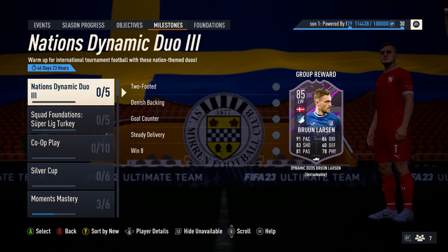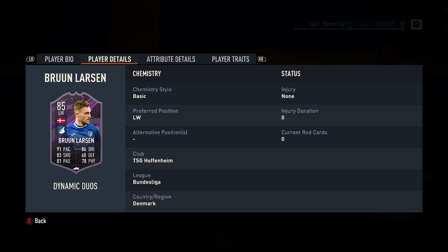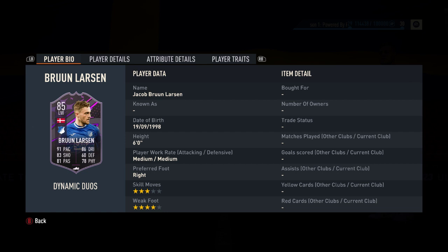As you can see, the first one up here is Braun Larsson. He is a Hoffenheim winger — left winger only, no alternative positions on him. Three star, four star with a medium work rate and six foot tall. As I've covered in other videos, he is a right-footed winger on the left wing, which some people like, some people don't. Useful for cutting in and having finesse shots in the top corner, but not useful for crossing off his weak foot.